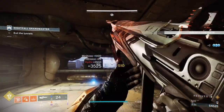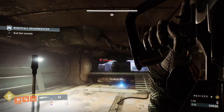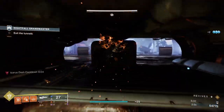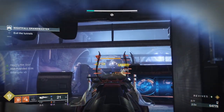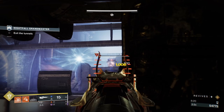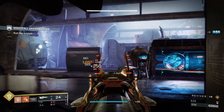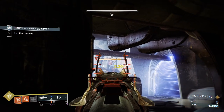When you go up to the top of the stairs, that's when you get the rest of the ads: two barriers, a bunch of elites, and waves of ads. I like to take this guy first because I'm going to go for the champion on the left side — I don't want any additional ads shooting at me when I'm dealing with a champion. Once he's down, I'll push up behind this wall, put my rift down, and attack the barrier champion on the left. I try to get a grenade, break the shield, get the explosion, and that should finish the first champion.